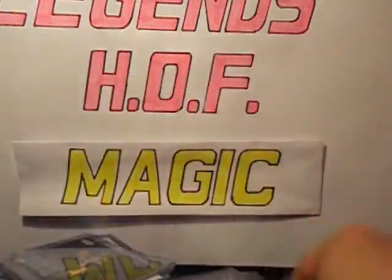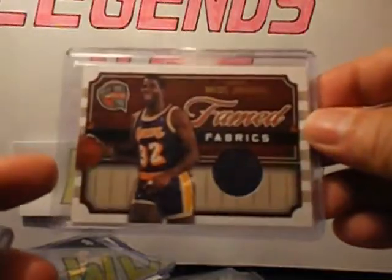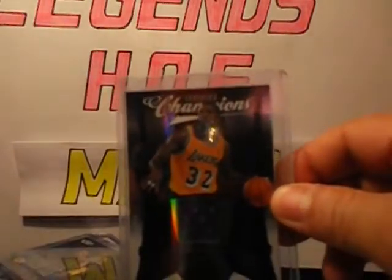The jersey card from 08-09 SPX with Julius Erving. Hall of Fame Purple Jersey, number 250. Certified, Certified Champions Jersey, number 299.